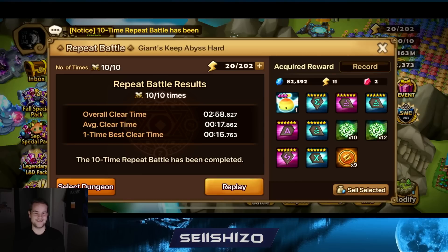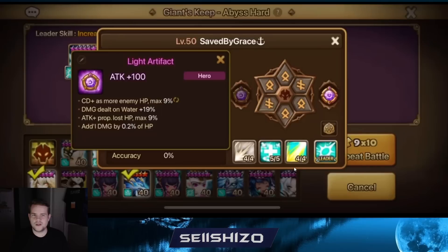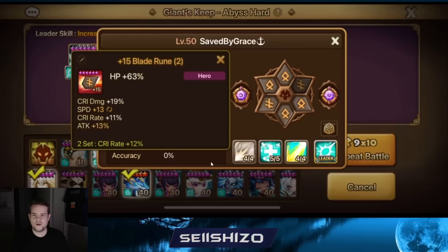17 seconds average - that is just illegal! You're farming literally in under four minutes. That's as fast as I was farming when I just started on Dragons Abyss. I'm pretty sure if you bring this team to Dragons you could do 20-22 second averages as well, because a similar team - probably all the same units, just swapping the Homunculus for a Luna or a Lynn - would probably work on Dragons too. He actually sent me a picture: 21-second average on Dragons - that's insane!